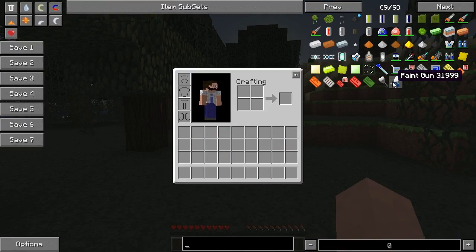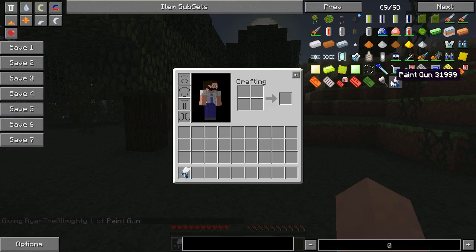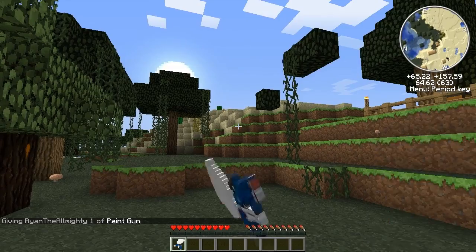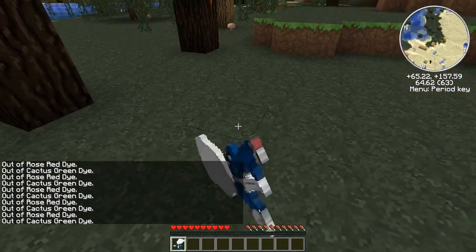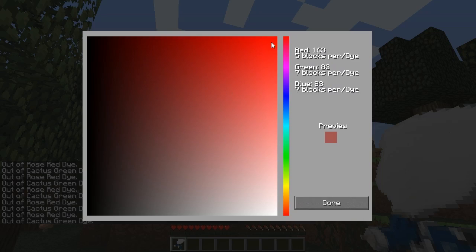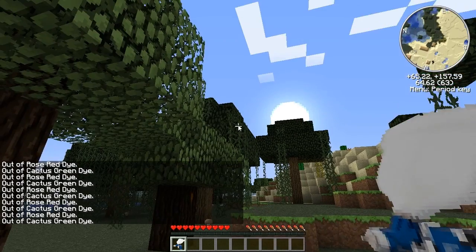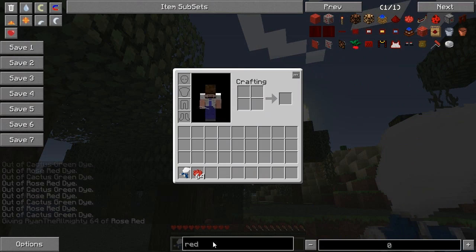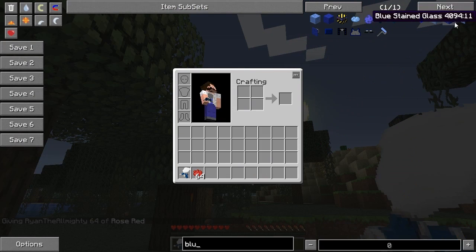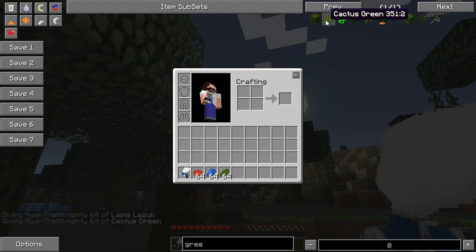What you need is a paint gun. The recipe is two iron ingots, a stick, a lever, and two pieces of wood. If you press G, you can basically select a colour. It's going to tell you here — five blocks per dye. What you need is red, green, and blue dye: rose red, lapis lazuli, and cactus green — all the primary colours.